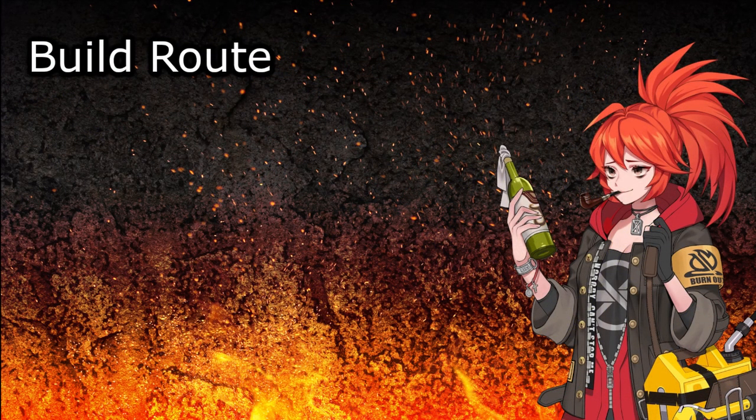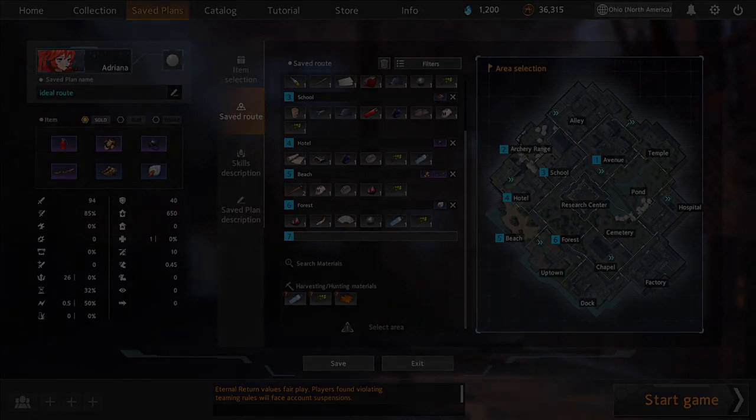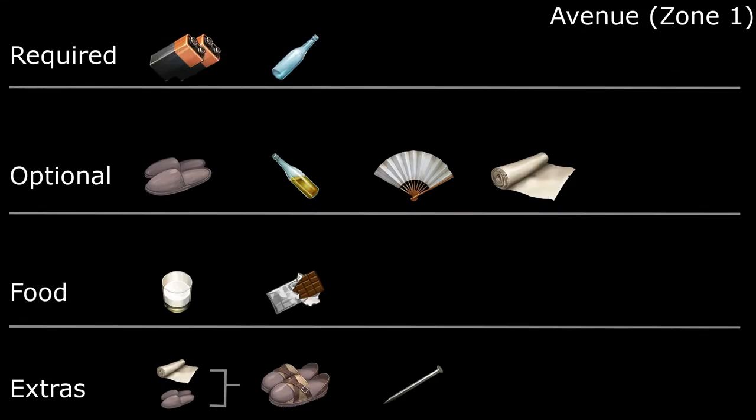Next up we're going to look at what I think is one of Adriana's best build routes. The route itself will take you starting at Avenue to Archery Range, School, Hospital, Beach, and then Forest. I've made some helpful infographics for each zone. The required section means items you must have before leaving that zone. The optional section items are nice to have but appear in subsequent zones. The food section shows items you can make into food later, and the extras section shows items you can grab to eventually build into your end game items using Trees of Life, IVF blood bags, or similar.